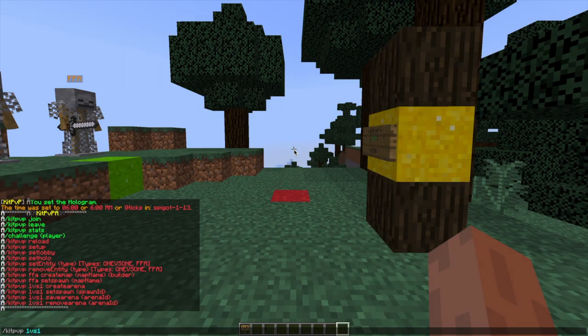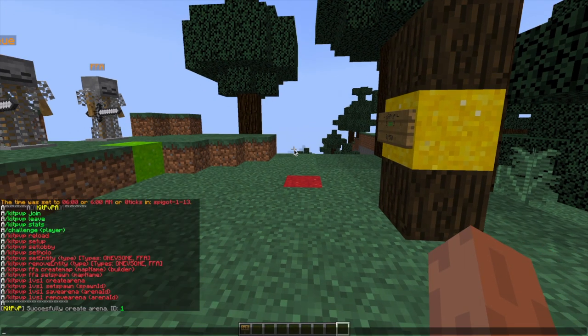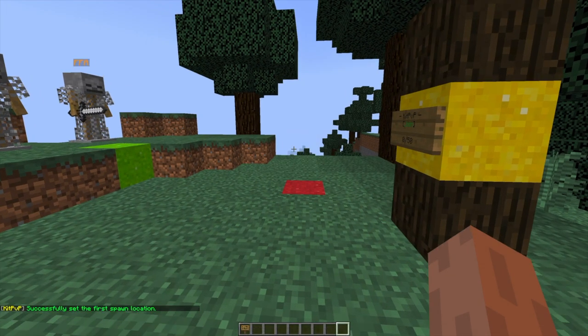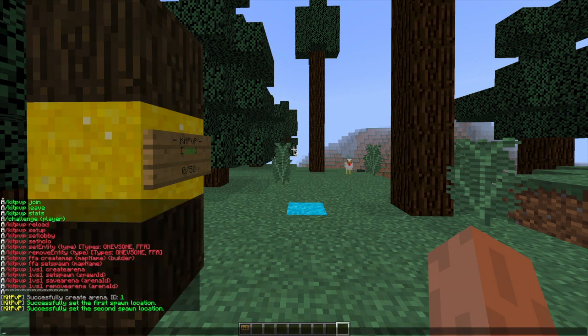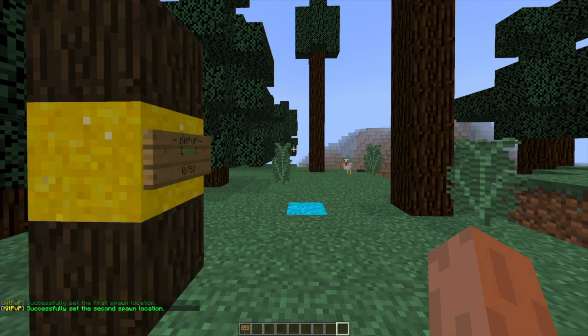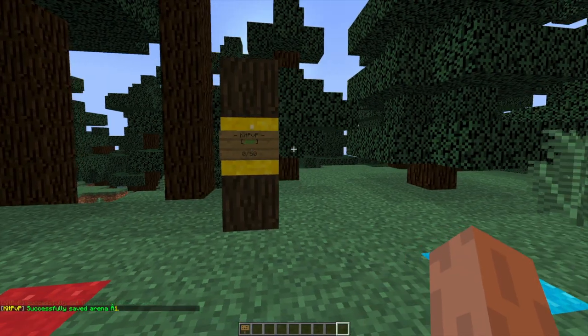So let's go ahead and create our own arena now. If we do /kit PvP one versus one create arena and hit enter, it will give us an arena ID and we'll need that for saving. Then we do /kit PvP one versus one set spawn and then the number — so spawn one — then come over here and repeat the command for spawn two. Once we've done that, all we need to do is /kit PvP one versus one save arena and then stick the ID on the end so it knows which arena you're saving.